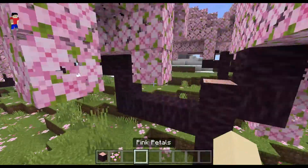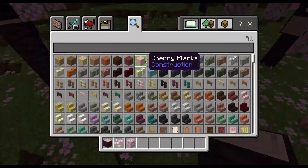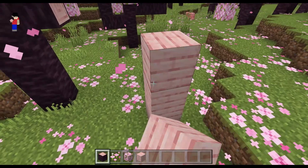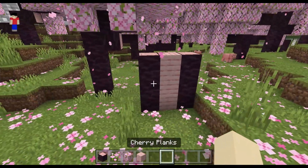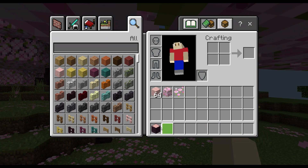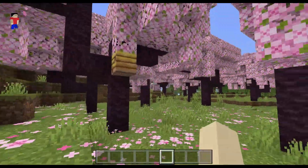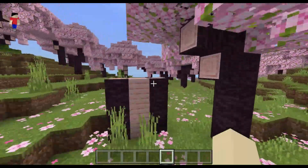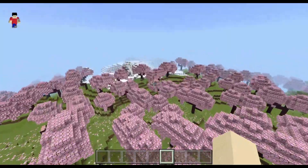In this biome you also get new trees called Cherry Trees, with a new wood type called Cherry Planks. This wood is pink and I think it looks very good — builders would use it very well. In this biome you also have bees, pigs, and sheep spawning pretty often, and sometimes even rabbits.